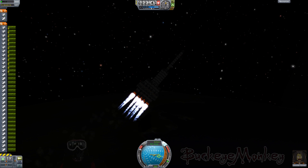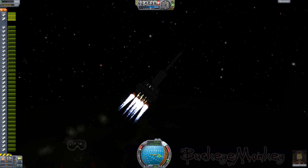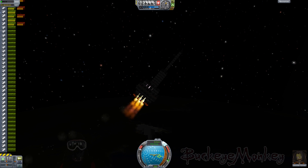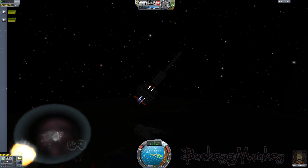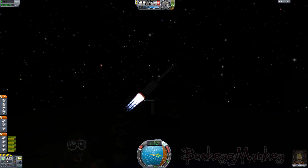Now coming up here is the hardest stage to time. I need to explode these boosters and get rid of the current stage quickly enough so that the stage isn't dead and weighing me down. But if I do it too quickly, then the last stage will still have fuel and it'll actually go faster than the rest of my ship, and they'll run into each other and explode. And here I get decent timing on it — decent separation. I don't explode myself, and yet I didn't weigh myself down too long and lose too much velocity.